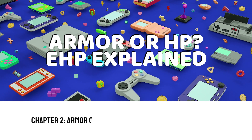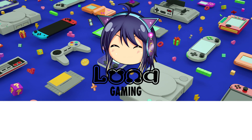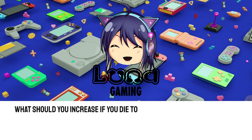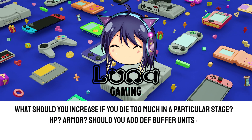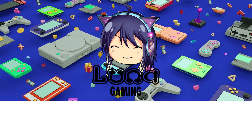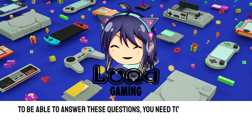Chapter 2: Armor or HP — Effective Health Pool explained. What should you increase if you die too much in a particular stage? HP? Armor? Should you add death buffer units, or instead add HP buffer ones? To be able to answer these questions, you need to understand EHP.